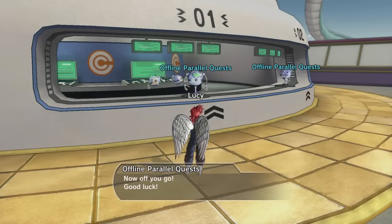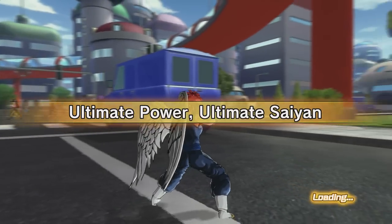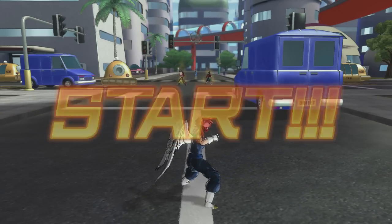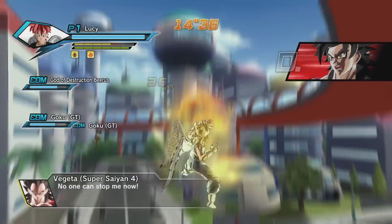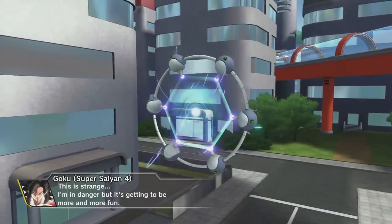Third quest: Ultimate Power - Ultimate Saiyan. Clear in under five minutes. We have to defeat Super Saiyan 4 Vegeta and Goku, and if we do, Goku will disappear with Vegeta and on the next area we have to fight Gogeta.